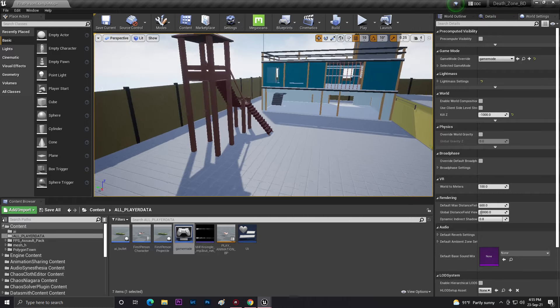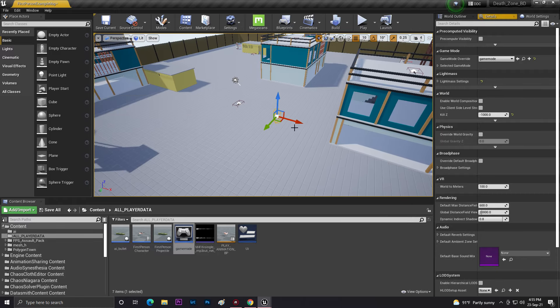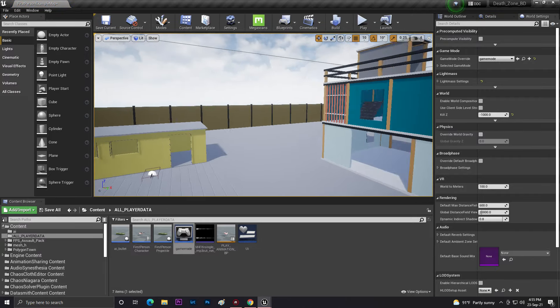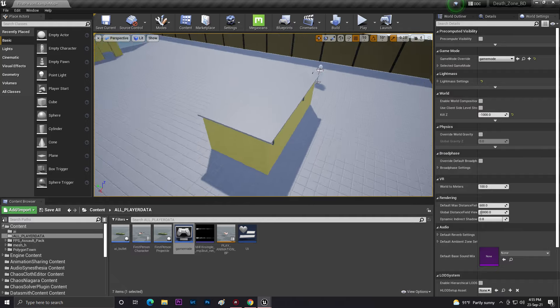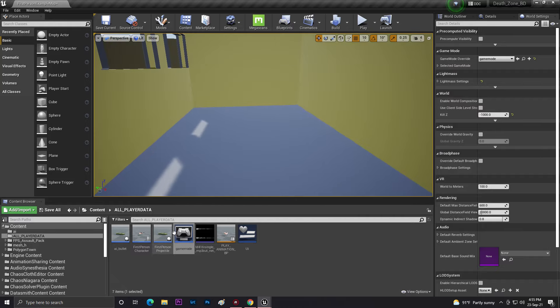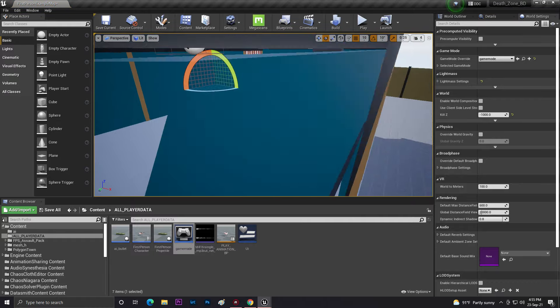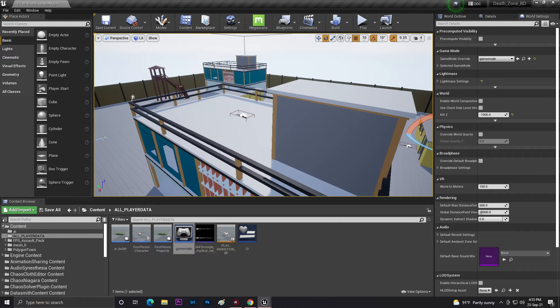Now let's set some random spawn locations — placing them here, here, and inside this area. I'm just adding some random positions so we can spawn in and get some cool varied views of the level.